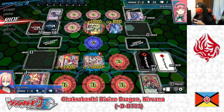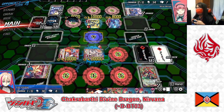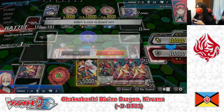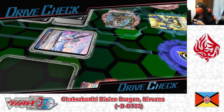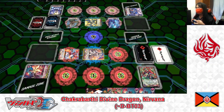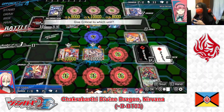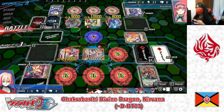Opponent's turn — she rides Grade 2 Halidabra, calls another rear guard. Vanguard to Vanguard — no guard, take the hit. Drive check: no trigger. One damage on the way; damage check reveals a critical trigger — I give all effects to the Vanguard. Wasted trigger — not a good sign.